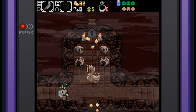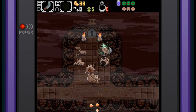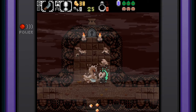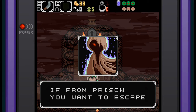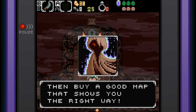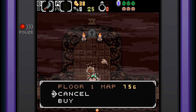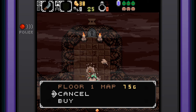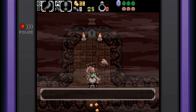I wonder if I can come out of this guy and end up possessing something else. If I talk to him: 'If from a prison you want to escape, then buy a good map that shows you the right way.' Floor one map costs 75 gold. I only have 38 — don't have enough gold.